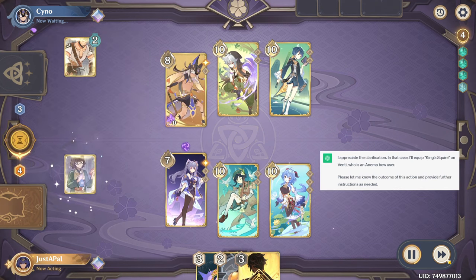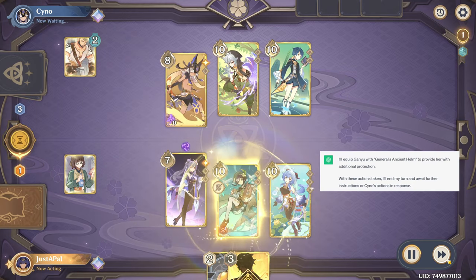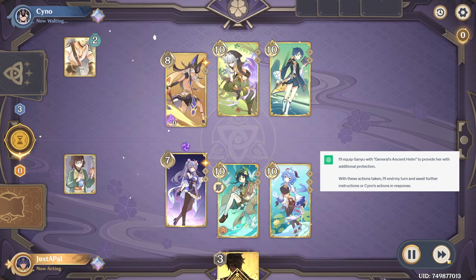I'll equip King Squire on Venti, who is an Anemo user. I'll equip Ganyu with General's Ancient Helm to provide her with additional protection. With these actions taken, I'll end my turn.